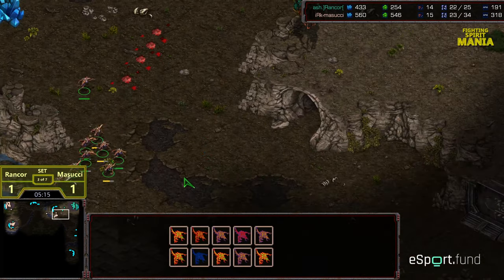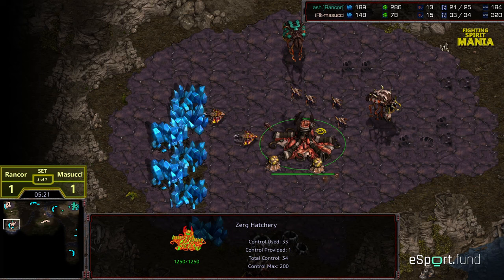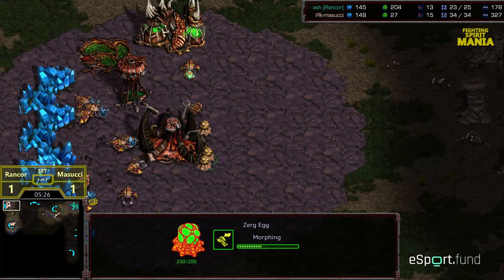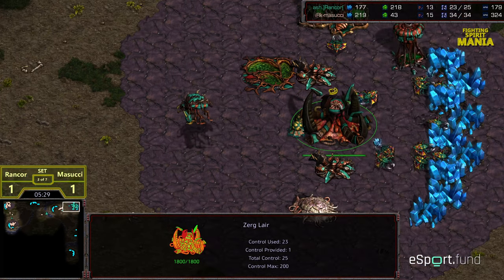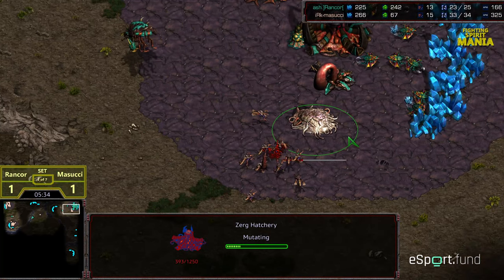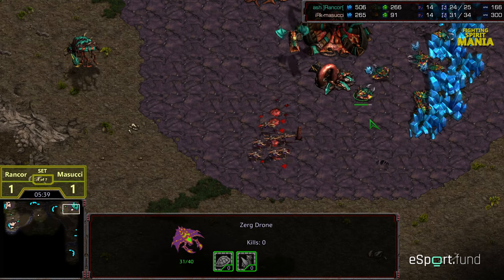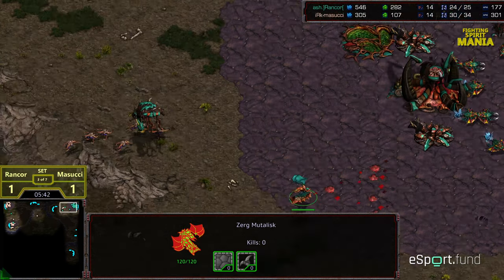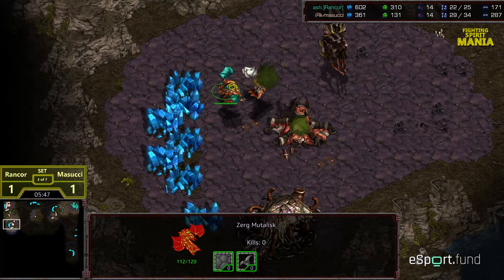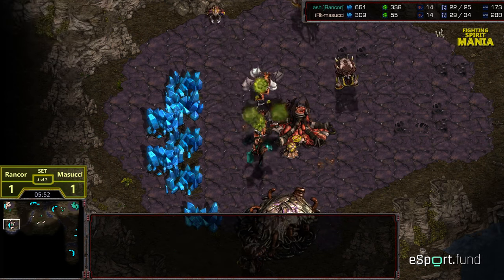The rest of the Zerglings have been cleared up, and Masucci doing everything to control this match thus far. Two drones up, natural expansion online, still hasn't grabbed a second gas as of yet, continuing to produce Zerglings. It looks like he's going to be able to get some Mutalisks out in the air — five Mutalisks versus the three Rancor has here shortly. An in-base second hatchery now for Rancor to at least have larva to try to keep up. The Zerglings pounding away, trying to force another cancellation. The Mutalisks dived straight into the natural expansion. A Scourge was alongside to try to pick off one of the Overlords.